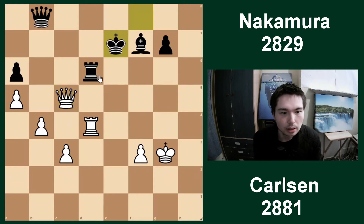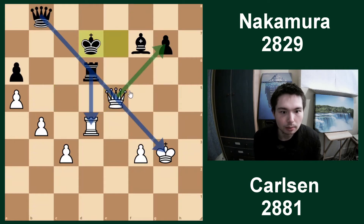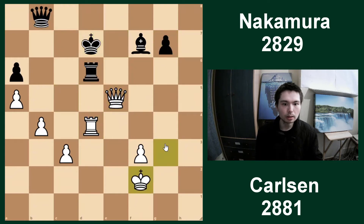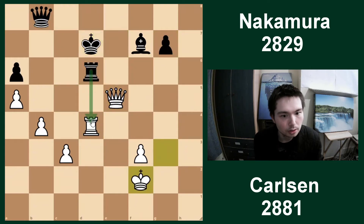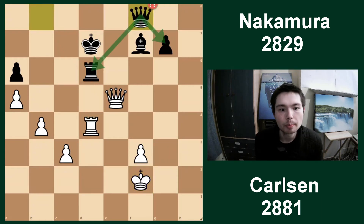King has to go to e7 to defend it. Queen e5 check. You can't go rook e6 because your queen is hanging, so king d7, king gets out of the way. Now you can't play queen takes g7 because rook takes rook is a discovered check. So there's got to be another move after king d7. You can't take because we still have the same problem - the queen is hanging on b8. After king f2, queen f8 was played.